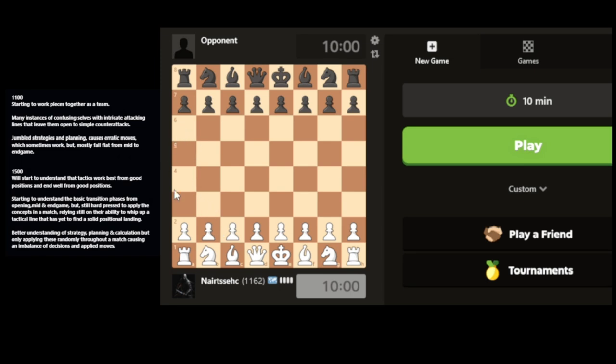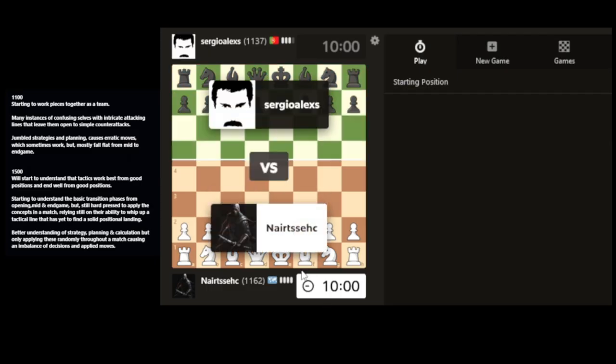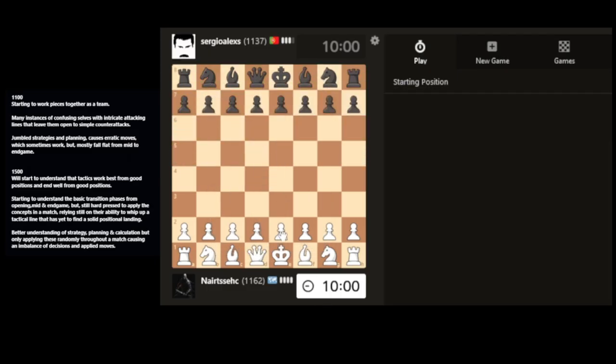We're going to continue the search for these extra strong 1100s and let's have a look and see what happens today. So we will click on play and let's get started, playing as white. Let's push through the center here and see if there's any anomalies in the game that we can try and maybe bump our skills up, or we just have to live with the fact that they're playing at an extremely high level.